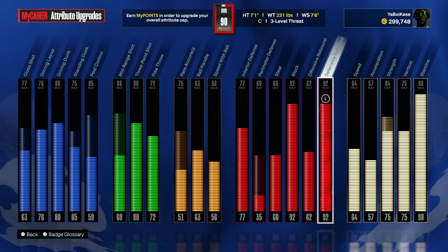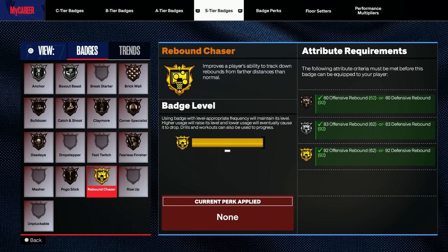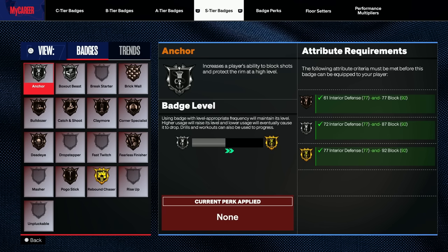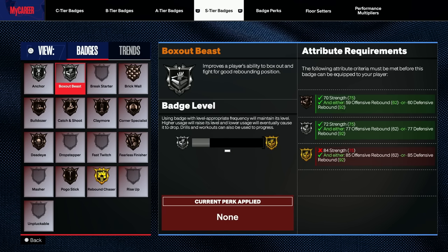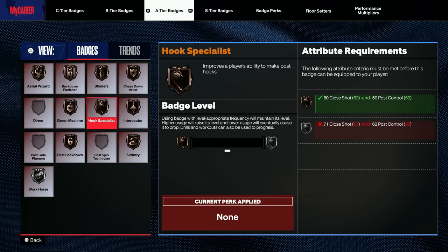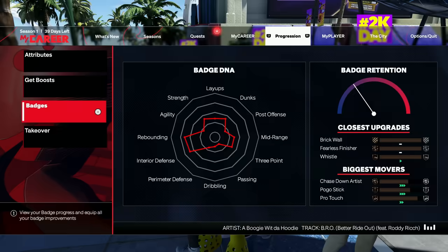This build is a demon, and I can't wait to get it to a 99 and get all the badges. Looking at the badges I currently have: I just got rebound chaser gold, so I'm going to get a lot more better rebound animations now. A lot of those clips, I didn't really have all my badges — I only had them on bronze. Y'all are really going to see this build get really nasty. Also got anchor on silver — I'm looking forward to getting that on gold. And I got box out beast on silver as well; looks like when I get my strength upgraded to 84 I can get this to gold. And simple badges like interceptor — you get interceptor on this build, you get hook specialist. I do have blinders on silver, which is a very good badge, and the fact that you get this on a 7'1" big man is crazy. This build can really do it all.